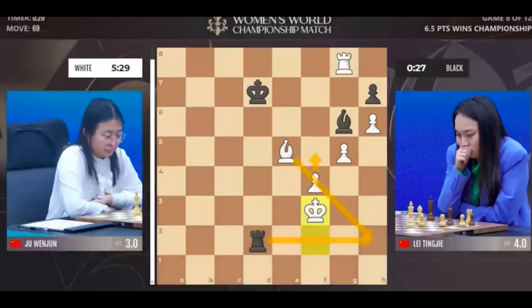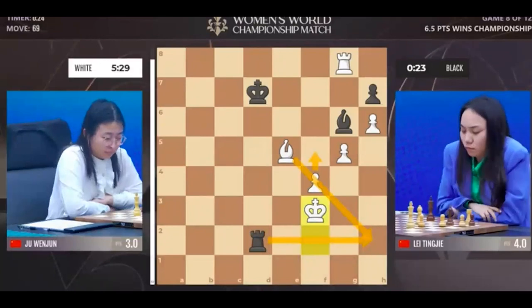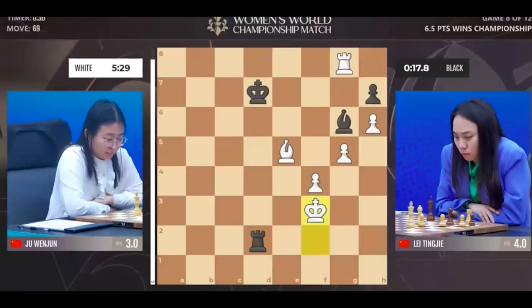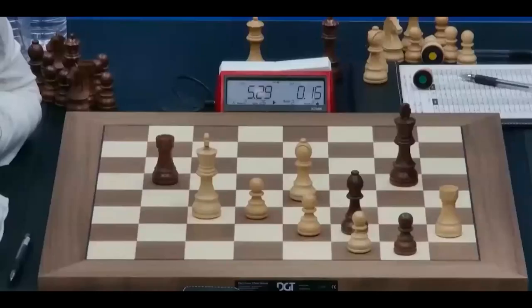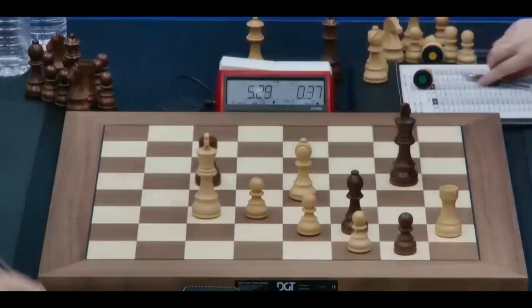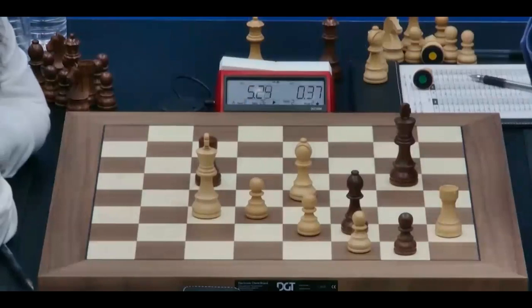Bishop is attacking the rook on h2 — we are getting to the finish. The big question is after bishop f5, g6 looks to my eyes to be a killer. Ten seconds for Leiting J, and she gives a check but the king is going to hide away on g4.